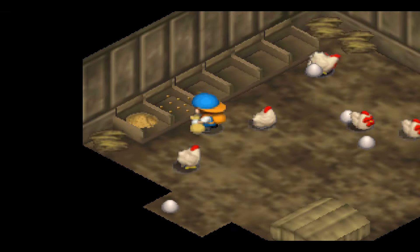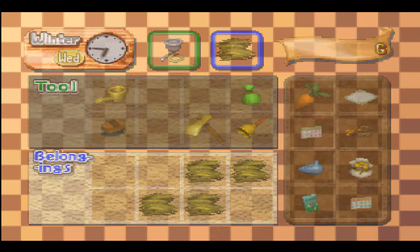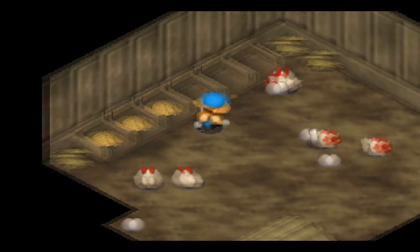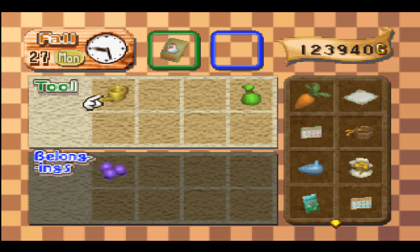Requiring you to go into your menu again and equip it and wait through a load time. It's way faster than having to go into the menu and equip chicken feed one at a time, repeatedly, every day, like you have to do with fodder. So it's awesome that I can just go from the left side to the right. Good thing the game has 8 slots for your tools, so that it doesn't matter that you always have the chicken feed in your inventory.